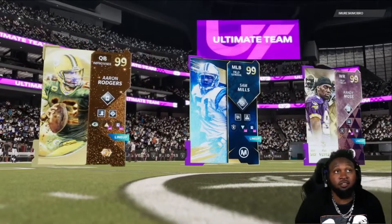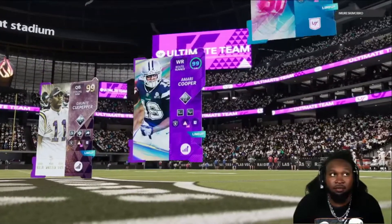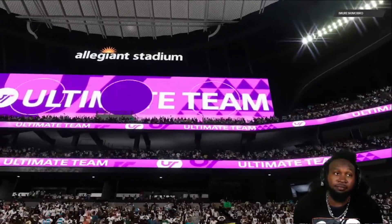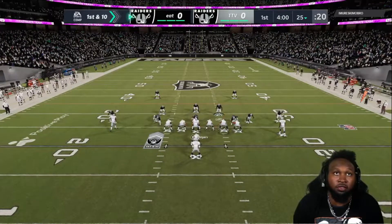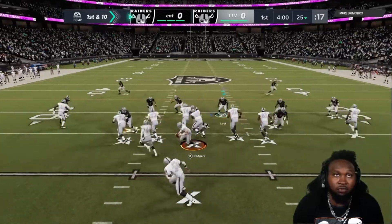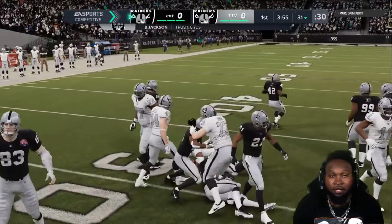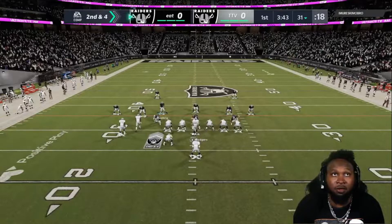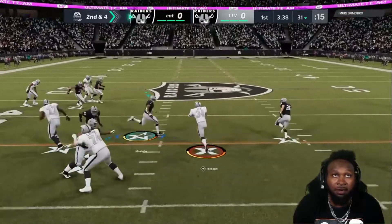We found a game — they've got Aaron Rodgers, Samuels, Randy Moss, instantly a better top three. We've got a Raider theme team. Let's see how this goes. We're starting out on No Fly Zone. My only worry about playing Weekend League with a theme team is the O-line — that's the real issue. The defense should be pretty much identical, but on offense I might struggle a bit.